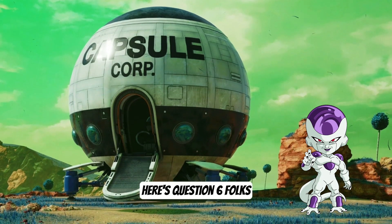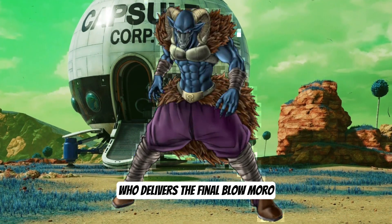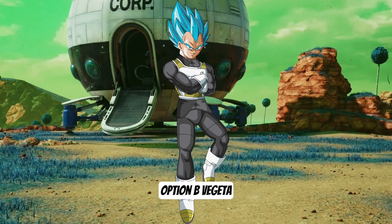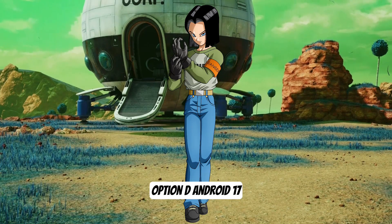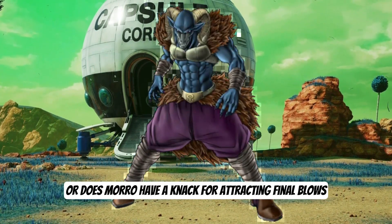Here's question 6, folks. In the latest manga, who delivers the final blow to Moro? Option A, Goku. Option B, Vegeta. Option C, Moros. Option D, Android 17. Is it just me, or does Moro have a knack for attracting final blows?